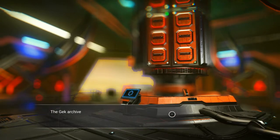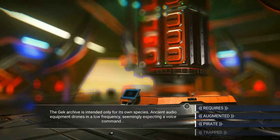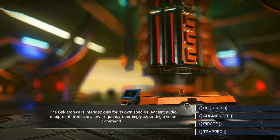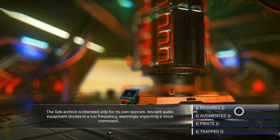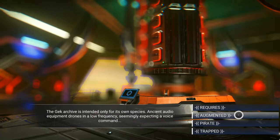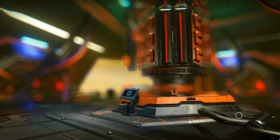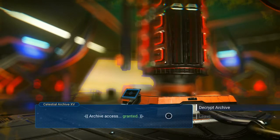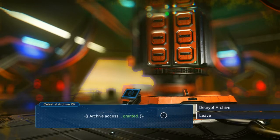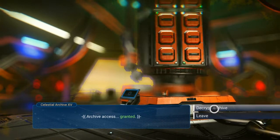The Gek archive is intended only for its own species. There's some ancient audio equipment with drones humming at low frequency, seemingly expecting a voice command. It requires an argument. Options are: pirate, trapped, or augment. Let's go with augment — archive access granted! It's either I'm very lucky or any of those options work regardless of what you choose.